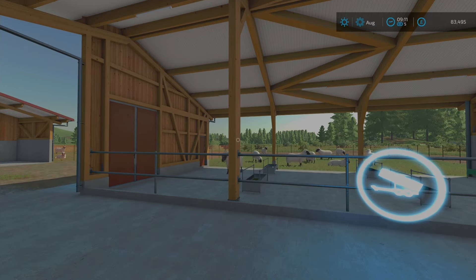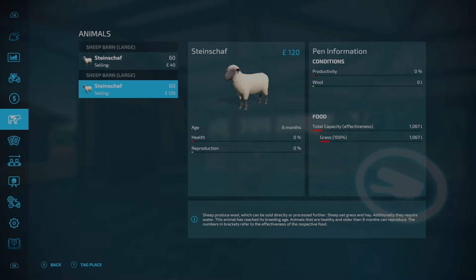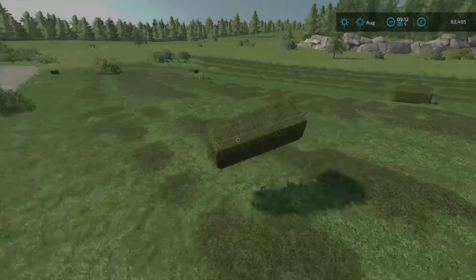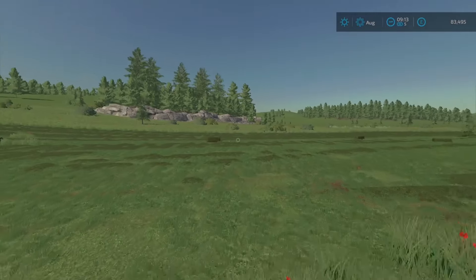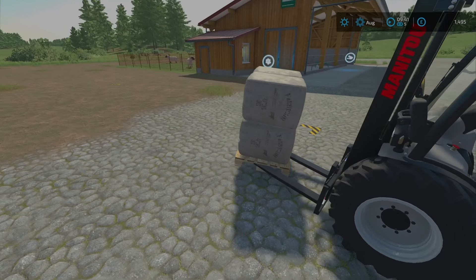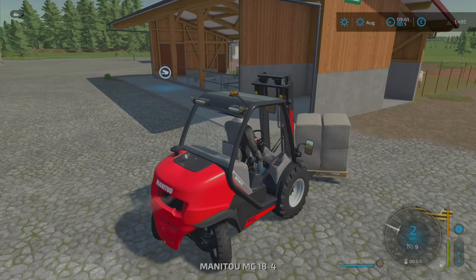Each pen will take between 10 and 15 tiny bales — I'll just quickly show you. I've put two in so far and we can see the food level there. So it'll take about 10 to 15 bales. Once you've chucked all these in, you just have to wait long enough and the sheep will automatically produce wool. And here is the wool. You'll end up with a lot more pallets than this, but I just wanted to show you for the tutorial — we've got one pallet of wool.